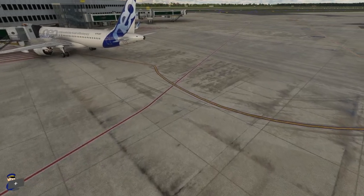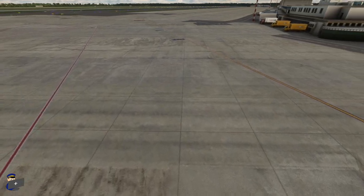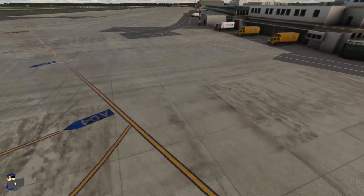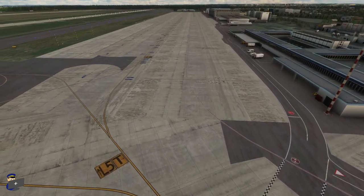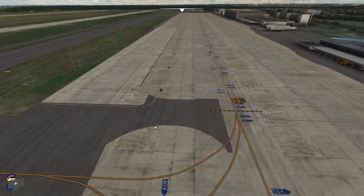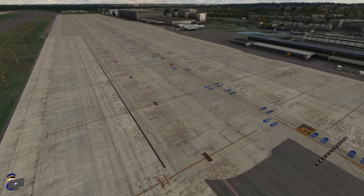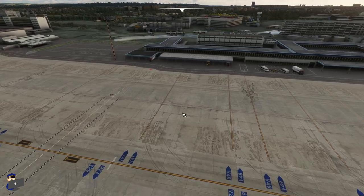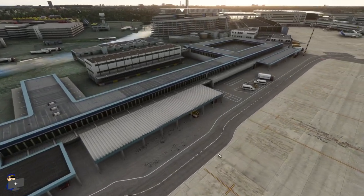The ground textures at this airport in general look pretty good — nice and sharp, high resolution, with a good amount of dirt and discolouration. The taxiway centre lines and other ground markings look just about right: not too sharp, not too faded, and some of them are a bit grubby which is nice to see. I'm also impressed by the attention to detail in matching the real thing — the colours and materials are approximately right, and things like this semi-circular repair match the real thing very closely. That said, there are areas where the ground is more of an approximation — for example, white aircraft stand markings present in the real airport are missing from outside the cargo terminal, and the shape of this roadway isn't particularly accurate.